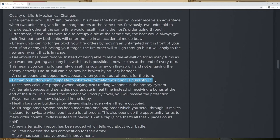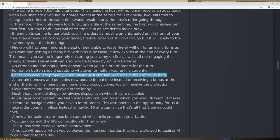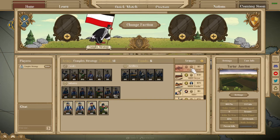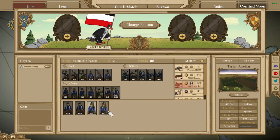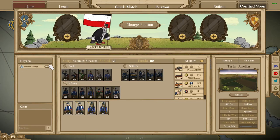Now there is an indication if you run out of orders — just an error sound — which is nice so you know you're at the end. The formation button updates to whatever formation you're currently in — a nice quality of life thing. Prices now calculate properly when buying and trading weapons. Previously if you tried to buy a unit and didn't have enough money, you couldn't switch weapons with it — but now you're able to freely upgrade units and swap in various weapons, which makes building your faction a little bit easier. Player names are also displayed in the lobby so you know who you're fighting.